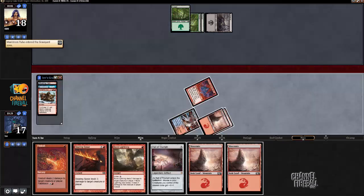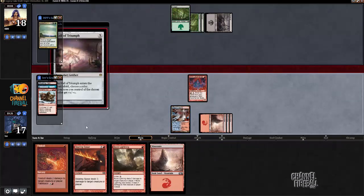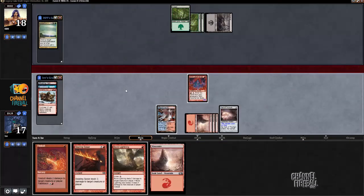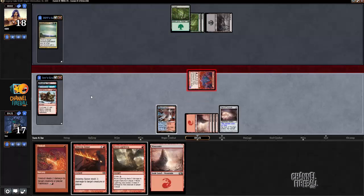Maelstrom Pulse — alright, you got me, that's a good one. Play the Hall of Triumph, get Grim Lavamancer in the hall, and attack.